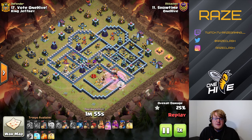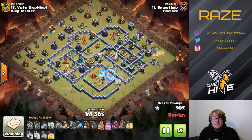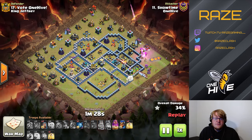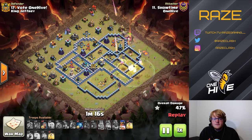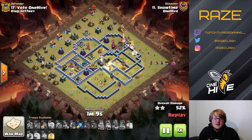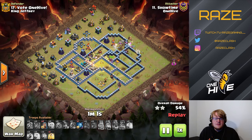He forgets to use a clone spell there, which is something you might forget to do in CWL too. The queen takes on the clan castle in range of three or four defenses — that hurts her a lot, but it does make a pretty nice path for the miners. With this being a popular strategy, a lot of the traps are in that L-shape — specifically spring traps and seeking mines. The warden ability goes off over the hogs and gets a fair bit done, but the siege barracks hogs arrive a little too late and everything's already dead.